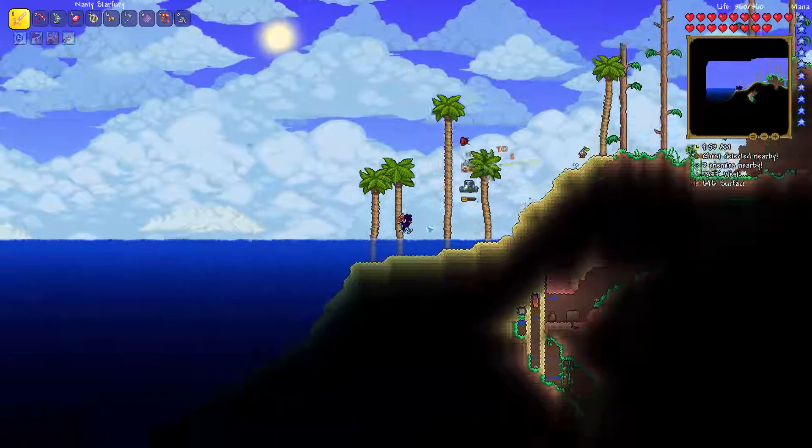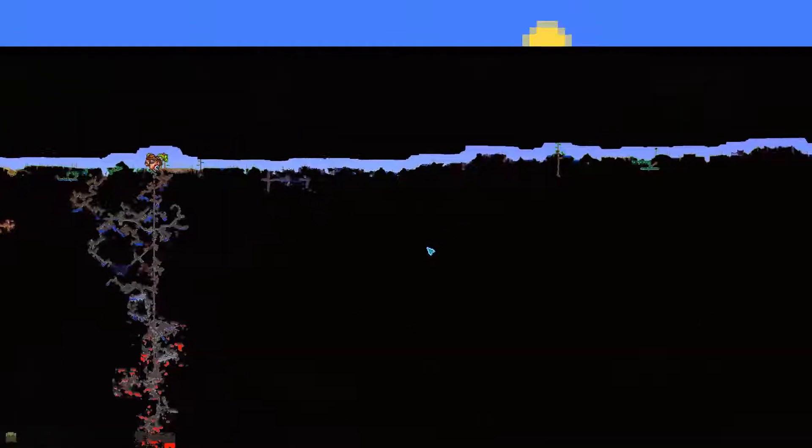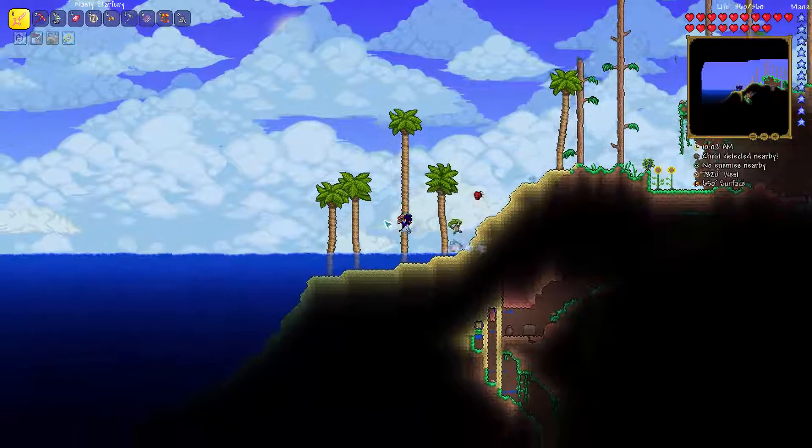Still no corruption biome, and I think we're probably getting pretty close to the edge. There still could be a corruption biome over here, but if there isn't, that'd be amazing. All of our corruption is on the right - that'd be a really good world. Really easy to contain it. And yeah, no corruption whatsoever on this side of the map. That's actually really great. Now the only thing that could be better is if when we activate hard mode, the hollow spawns over here and the corruption just stays on that side so they wouldn't be fighting at all.